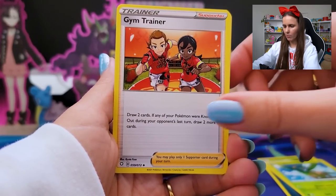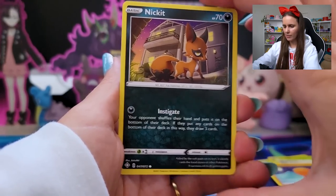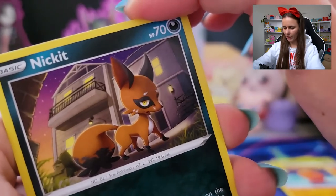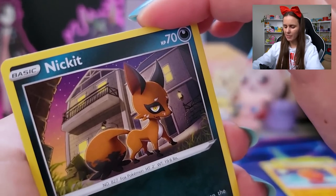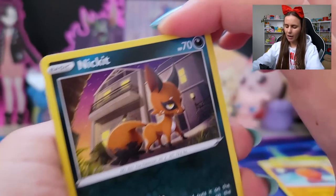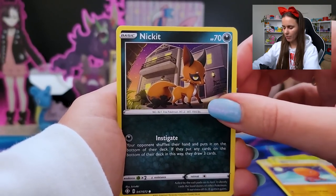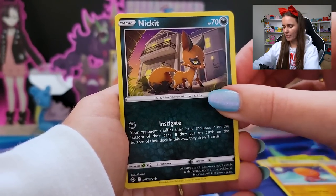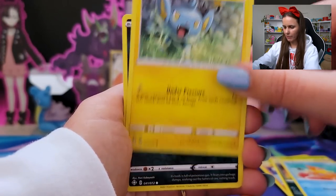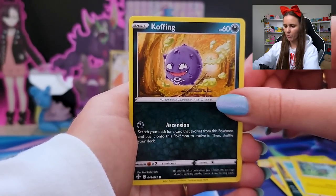Tropius, looking back at it. Gym Trainers having a good time. Trapinch — existential crisis. Nickit. I don't want to assume, but let's not play into stereotypes. He's not going there to case the joint. Congrats on working hard, saving up, and buying your first property. Really proud of you, Nickit — you just turned that whole life of crime trope back on its head. Shinx, very nice, cheeky. Cheeky Coughing has been in just about every pack we've opened so far.